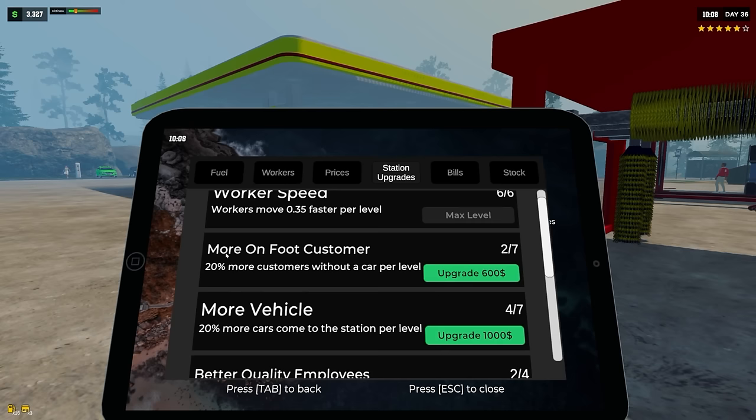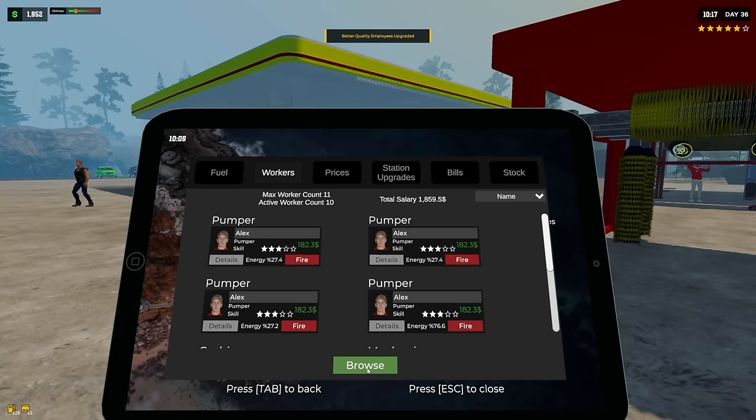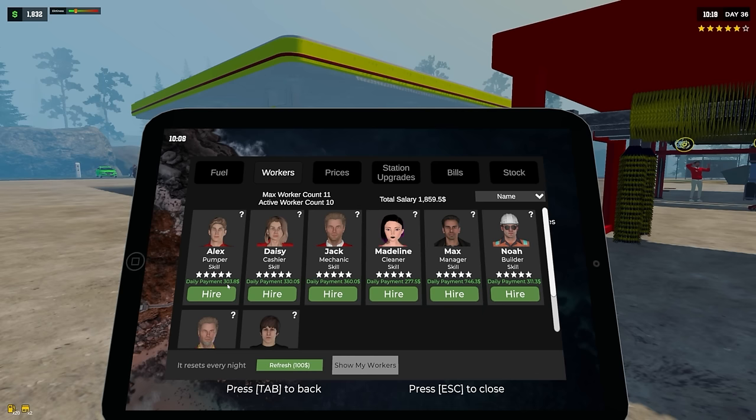New morning, cars are in! How's our trees looking? 76 percent. Those are doing their thing. I'm thinking maybe we go ahead and get better quality employees — it's time we get the five-star employees and get everybody maxed out. We're making enough money per day to pay for them, and once we have five-star employees we can see how many people we actually need. Let's hit that upgrade — workers are now five-star. $300 a day!